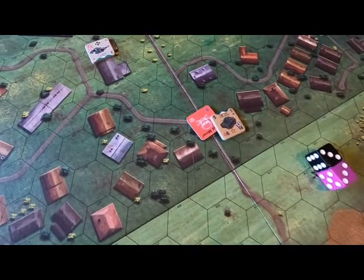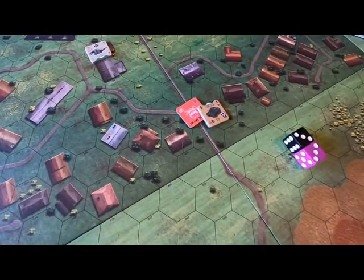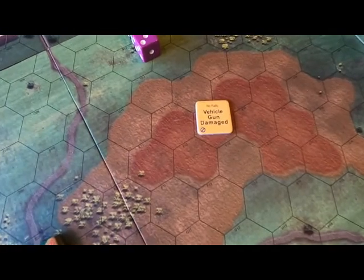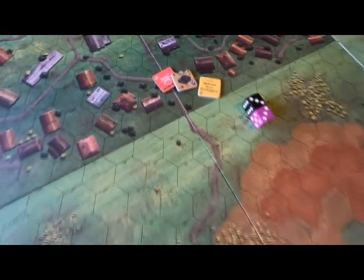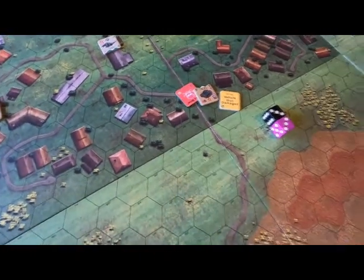That's 14 — beyond the 13 threshold. So if it hits 13 or above, he has to take a damage chit. The vehicle is damaged — his gun is totally damaged. Not sure how you get a damaged gun from a mine, but we're going to let that stay. Then the Germans activate one of their units and it goes back and forth.